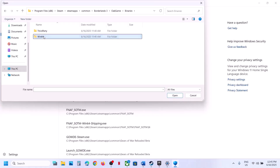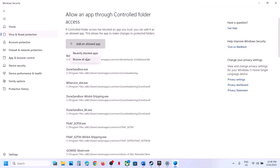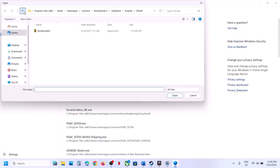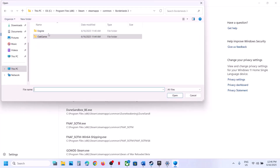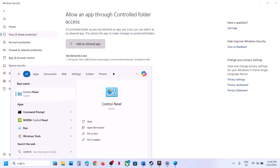Go to Binaries, Win64, and select the EXE file. Click Open, then click Add an Allowed App, Browse Apps, and check if there are any other EXE files — if you find any, add all of them. In my case that's the only EXE file. Now type Control Panel in the Windows search box.